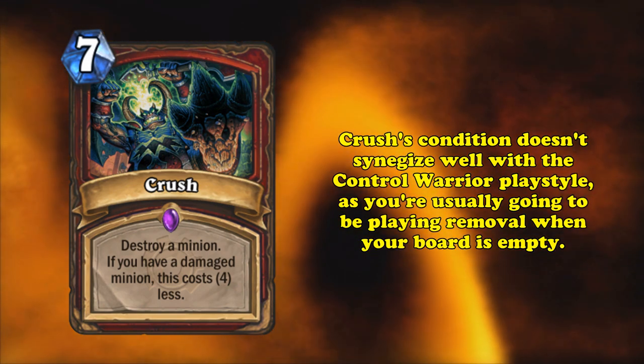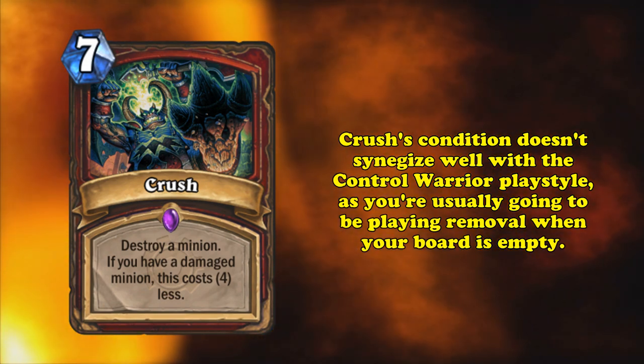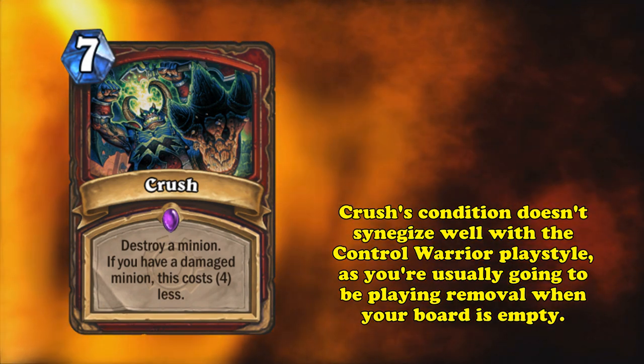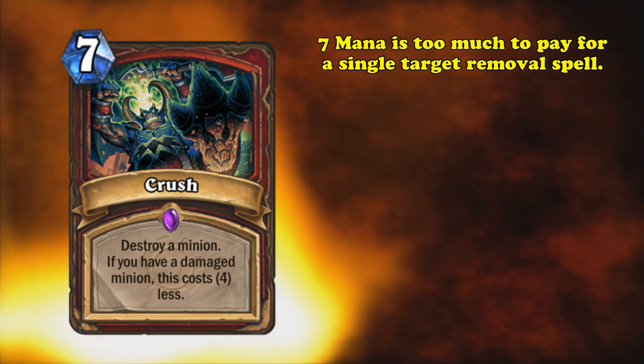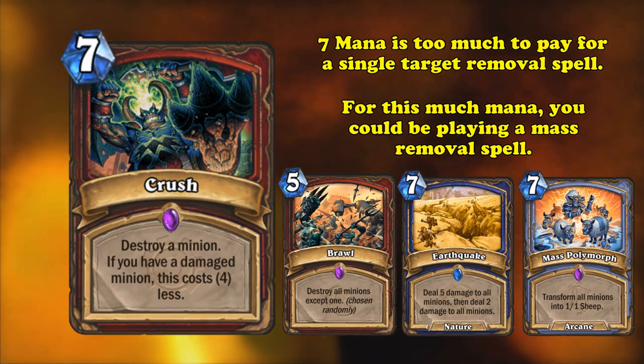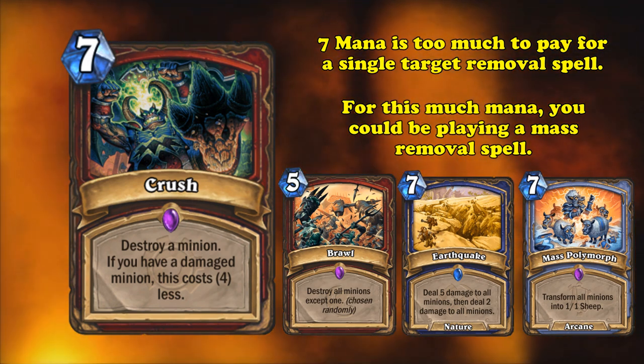This effect has little synergy with the card, since most of the time as a Control Warrior, or otherwise, you'll be playing removal spells when you have no minions on the board. 7 mana is just too much to pay for a simple single-minion removal spell. Especially since at that price, you could be playing multi-layered board clears, mass silences, or Brawl for way, way cheaper.